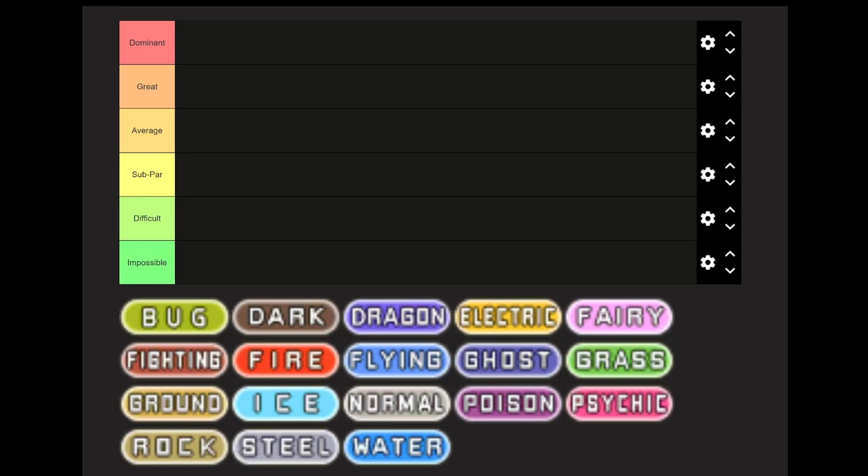I'm going to discuss where each team fits, give a brief overview of my reasons why, and give you a recommended team to use — the team you should have by end game. In Ruby and Sapphire, that's beating the champion and entering the Hall of Fame. In Emerald version, that's beating Steven at Meteor Falls. So, going in alphabetical order, we're going to start with Bug type.